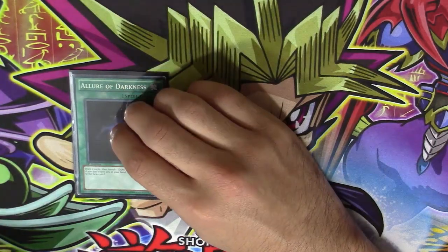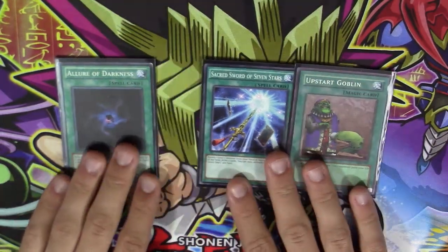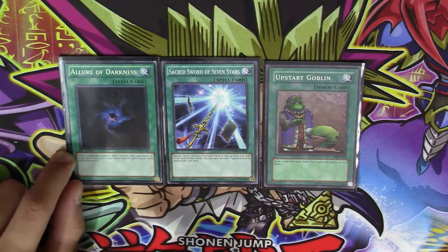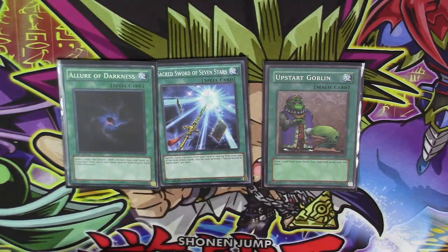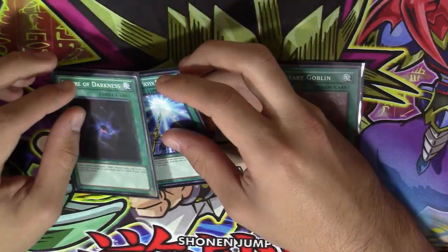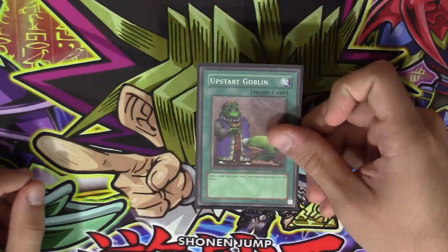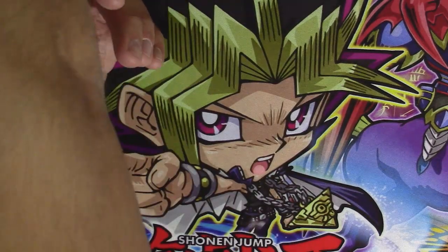For draw cards: one Allure of Darkness, one Sacred Sword of Seven Stars, and one Upstart Goblin. Running one of each works better for me because there are many dark monsters that are not level 7, and a decent amount of level 7 monsters that are not dark-type, so running a mix means I almost never have a useless draw card. Banishing one for either isn't a big deal because the draw usually gets you something that can win the game. And Upstart just makes this effectively a 39-card deck.